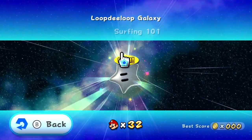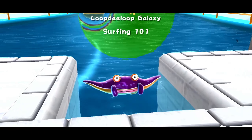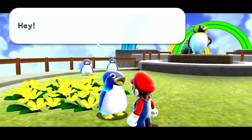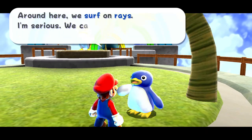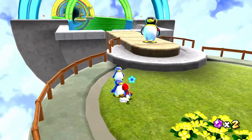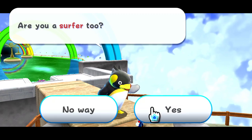Here we are in the Loop the Loop Galaxy — Surfing 101! I want to learn how to surf. Look at this — it looks like a little sunshine there, and there are penguins! There's a big penguin and a lot of little penguins too. This is penguin paradise. Around here we surf on rays — we call it ray surfing. That sounds great, I would love to join along. Ray surfing isn't so easy, so listen to what the coach has to say. That cute little guy over there is Ray.